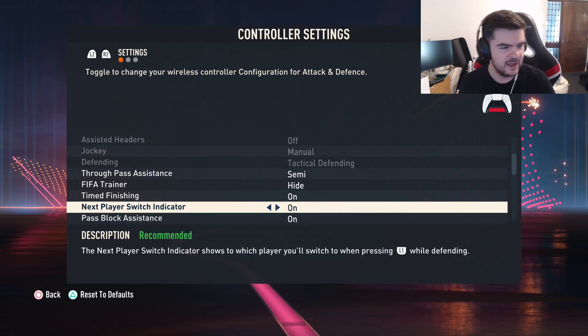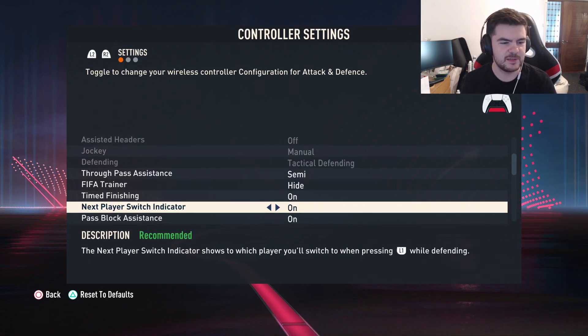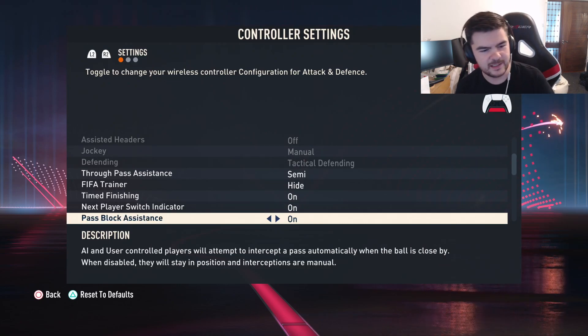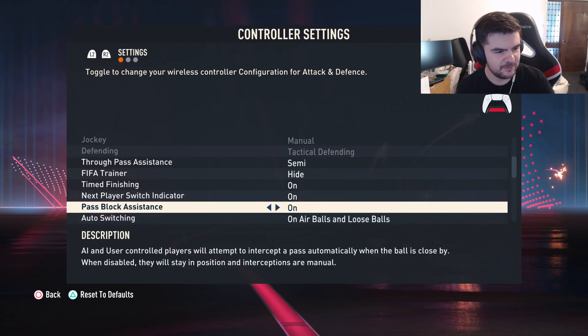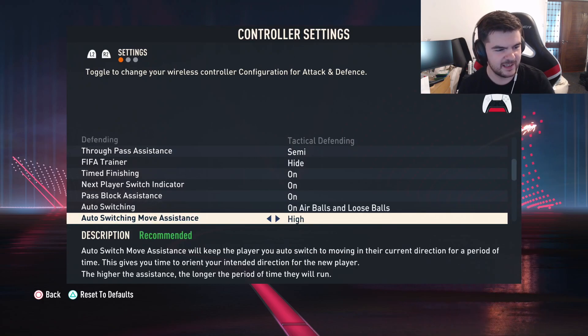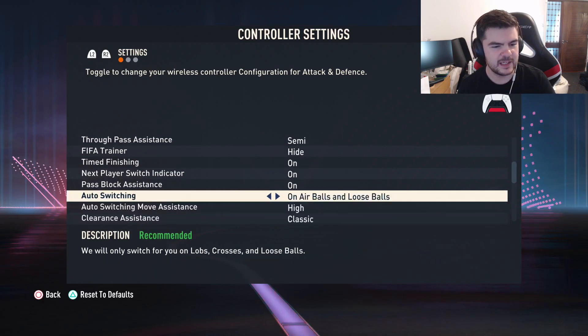Next player switch indicator — I like this because it shows you who L1 will switch to, and it's the same player you'd expect when you press. I believe that's true and it's quite nice. Pass block assistance I have on — I think it's nice.